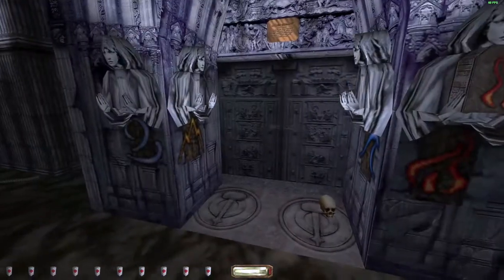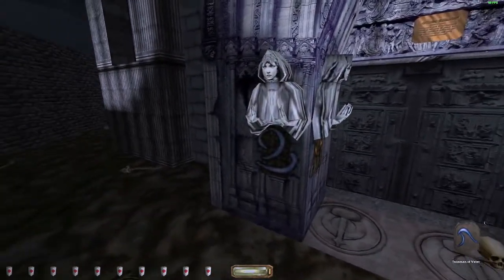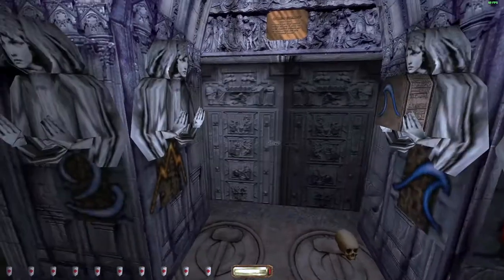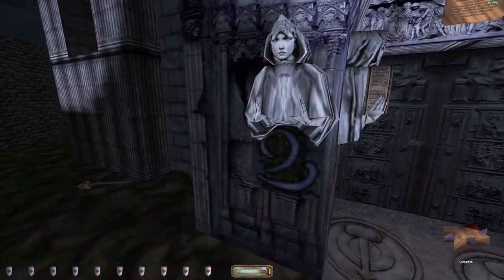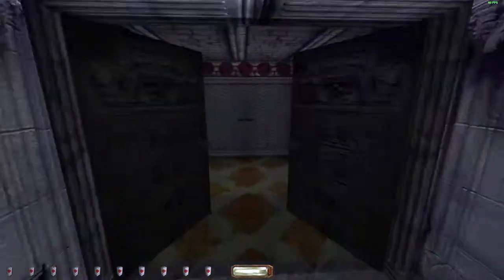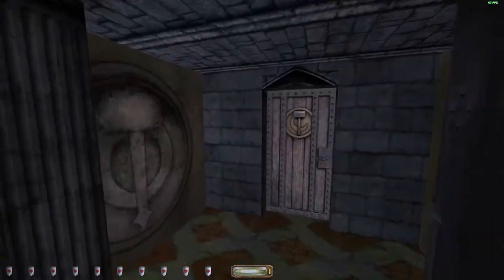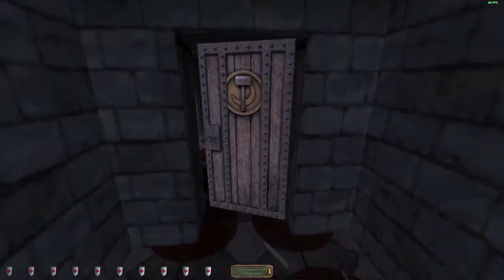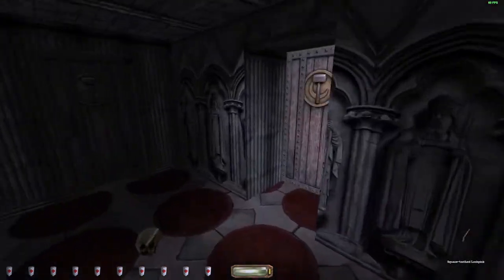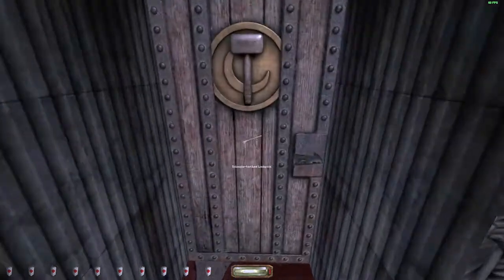Right here we just want to put the earth, wind, fire, and water talismans in these spaces — pretty self-explanatory. This will open the door. The elevator is out until you restore the power in the basement, which we're going to do here in a little bit.